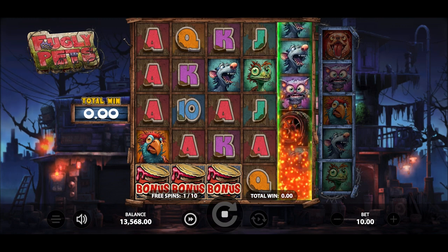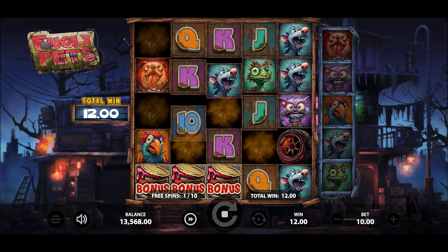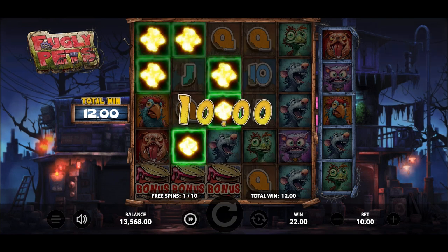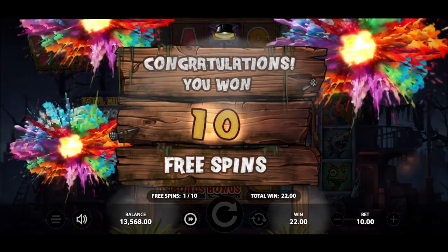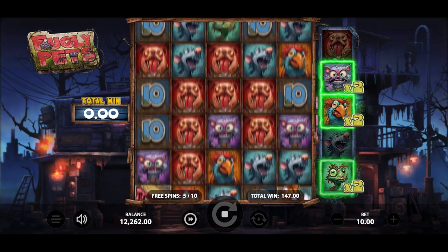Brace for surprises with the roadkill feature. The roadkill symbol can appear at any position on Reel 5. After activation, the roadkill symbol shifts left, clearing encountered symbols which may transform into wilds, be eliminated, or stay unaffected, triggering a cascade for a new win evaluation.